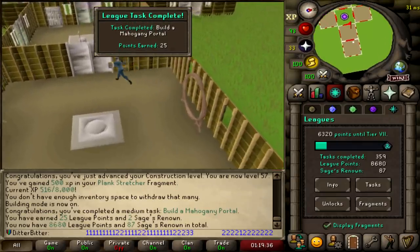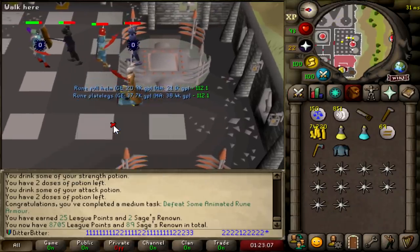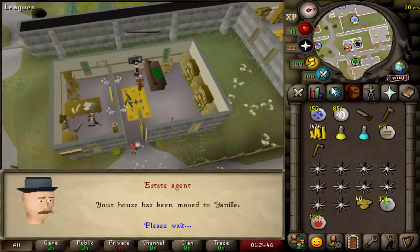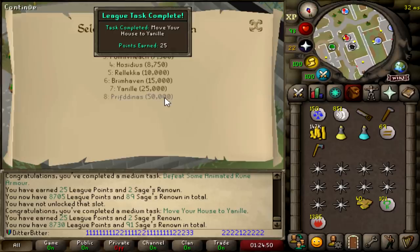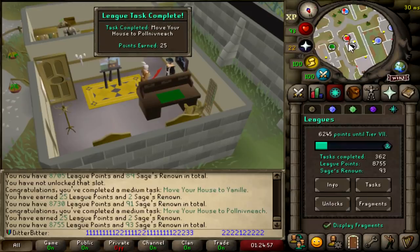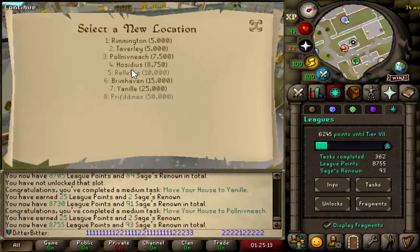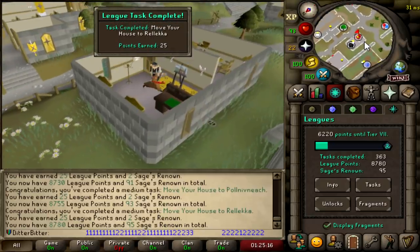Defeat some Animated Rune Armour - 25 points right there. Move your Player Owned House to Yanille - that is 25 points. Relocate it to... Pollnivneach should be another 25 points. 8,755 just like that. Move it to Rellekka - your house has been moved to Rellekka, another 25 points. 8,780.